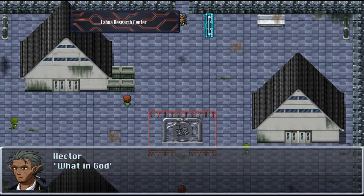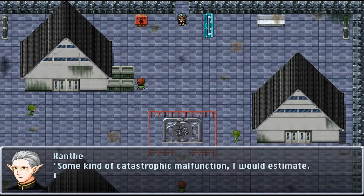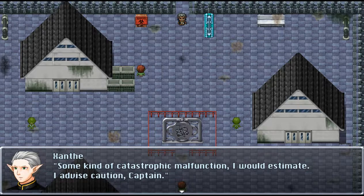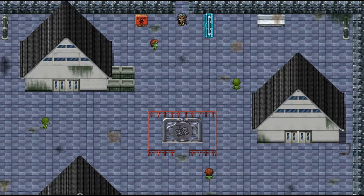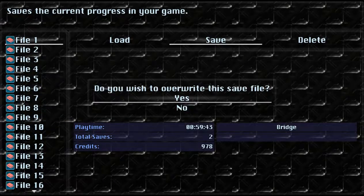Alright, so here we have the Ilana Research Center. What in God's name happened here? What are those things? Some kind of catastrophic malfunction, I would estimate. I advise caution, Captain. Let's save it, why not? And let's start clearing out some zombies — actually, mutants.